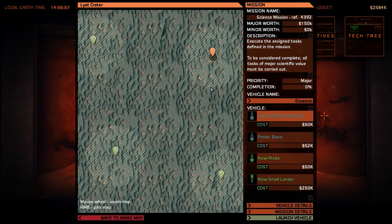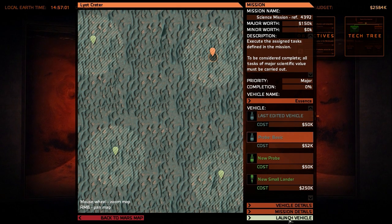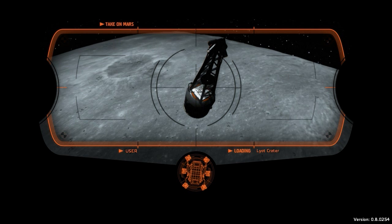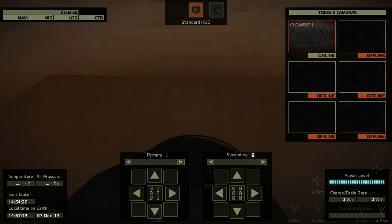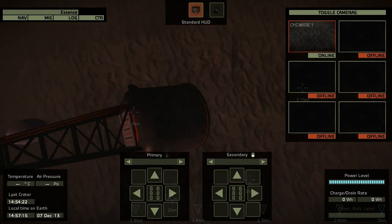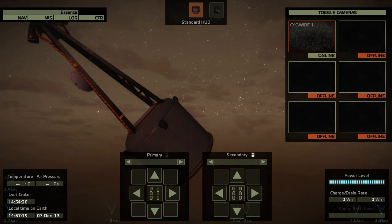I want to launch a probe to the Lyot crater while we are researching new things. Let's launch a probe here and land on the Lyot crater. While we are descending down, I would call this an episode — I hope you liked this first impression of Take On Mars and my gameplay.